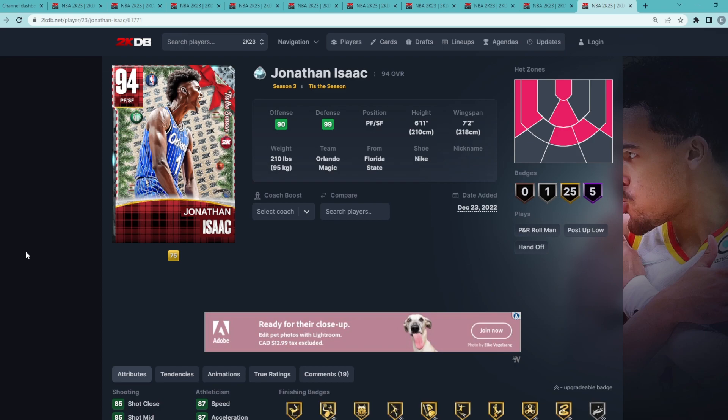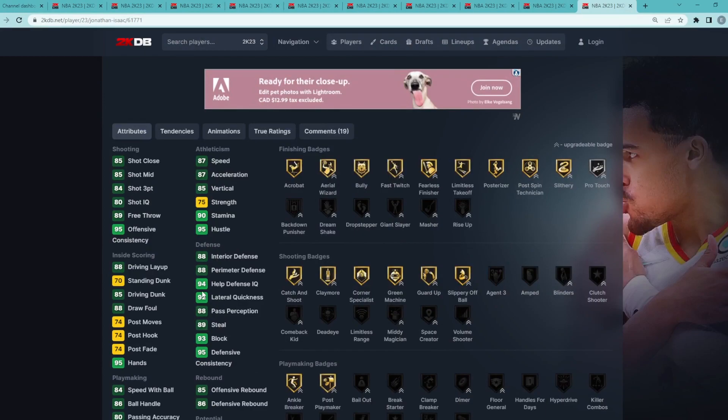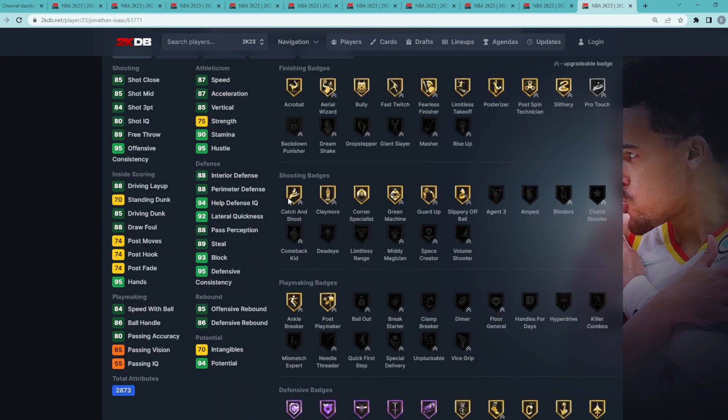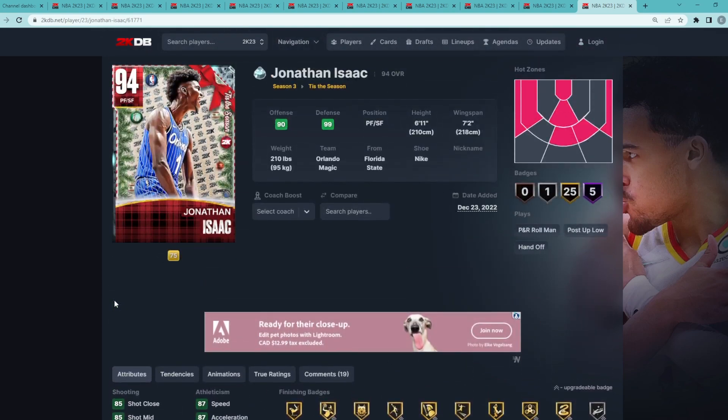At my number 10 spot is Diamond Jonathan Isaac — he's a power forward/small forward, 6'11" with a 7'2" wingspan. He's going to be a really good defender: 93 block, 89 steal, 92 lateral quickness, with 88 perimeter and 88 interior defense. Offensively he can knock down threes at a decent level with good gold shooting badges — catch and shoot, claymore, corner specialist, green machine — and really good Hall of Fame defensive badges.